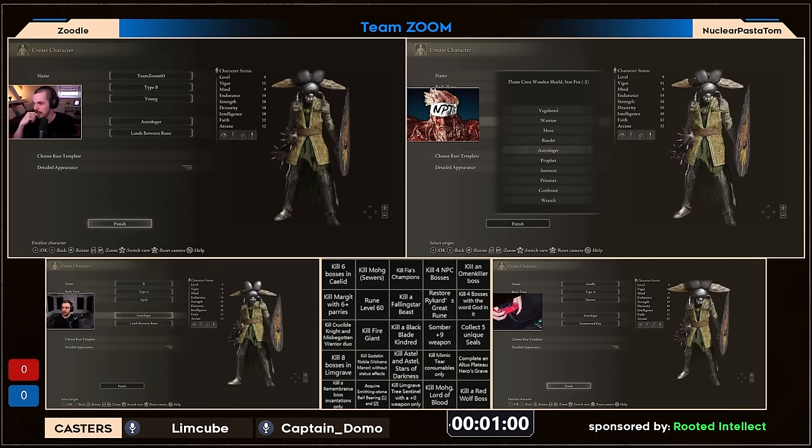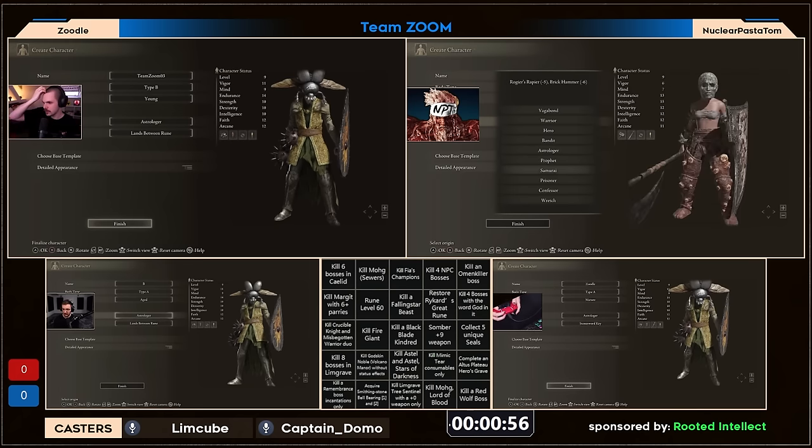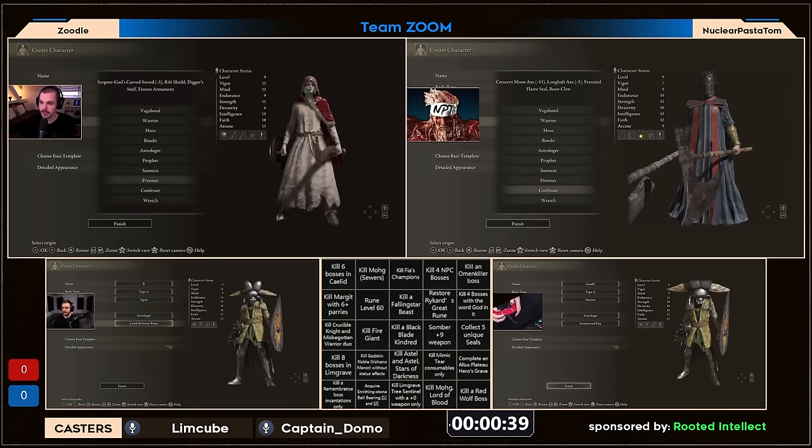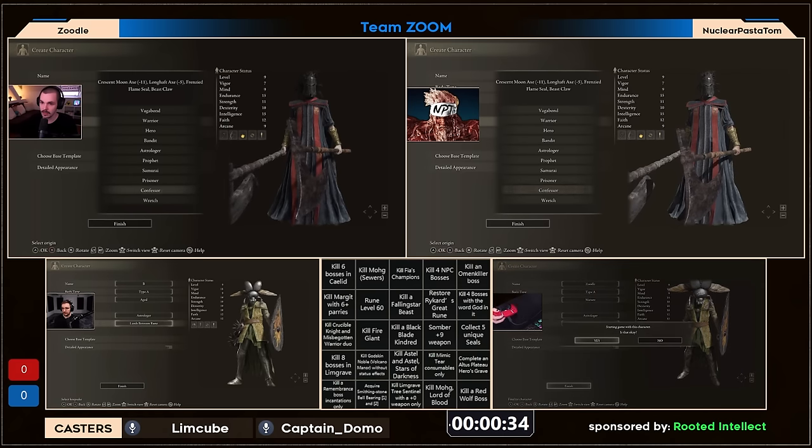Omen killer is fine, and Margit parries — there's not too many obvious rush squares. I feel like the somber nine race is going to be huge. You want this weapon to be able to reach stuff like fire giant, rune level 60, blackblade kindred, Mohg — potentially making your way to Reikard. I don't know how well godskin peeler works against Noble, but that could also be a little weapon consideration.